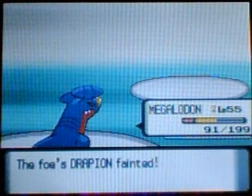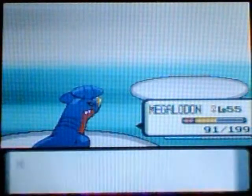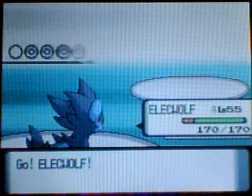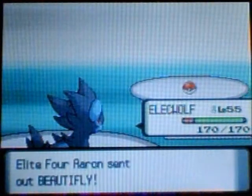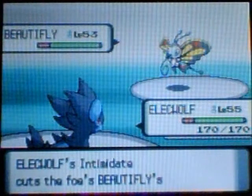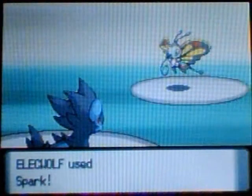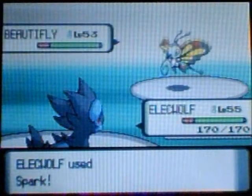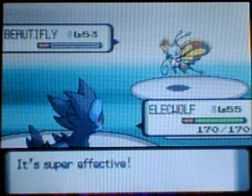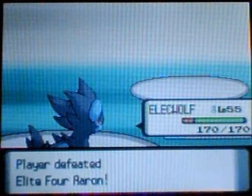He's only got one Pokemon left, and that is his Beautifly. Beautifly knows Energy Ball, Psychic, Bug Buzz, and Shadow Ball - a variety of attacks. It can hit you, but it isn't that hard. You've fought many Beautifly from Team Galactic using them. I knock out Beautifly, and that is Aaron, the first Elite Four member.